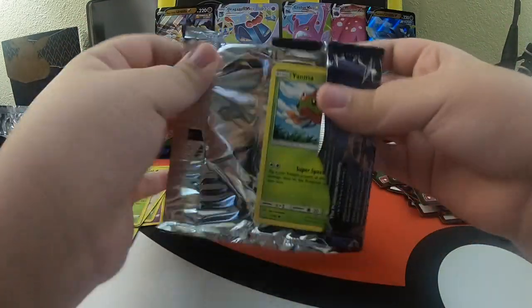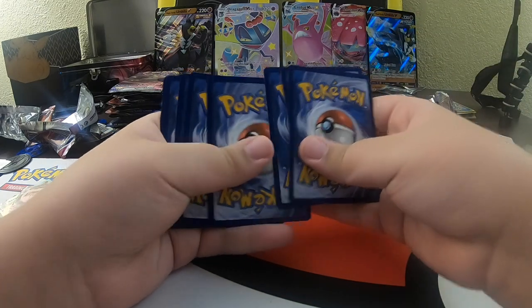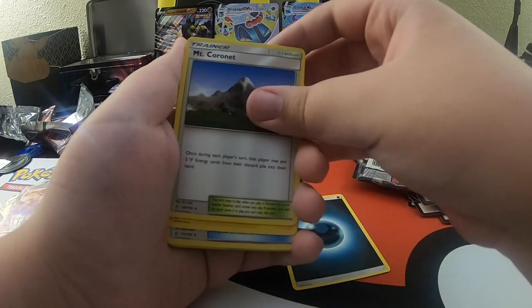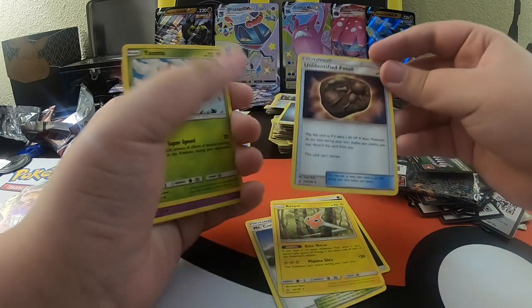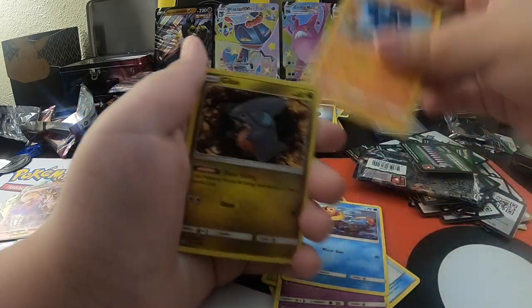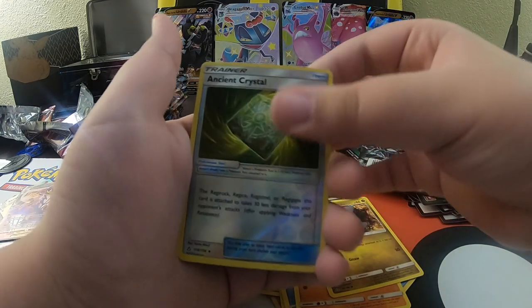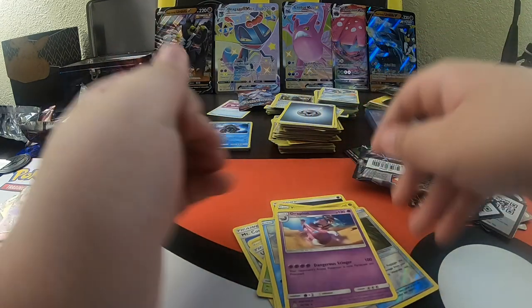On to our last pile - maybe this last pile might be a banger, just pull all bangers. One, two, three, four. Mount Coronet, Rotom, Identified Fossil - wait, this one has HP. Yanma, Jigglypuff, Buzal, Rilugil, a Reverse Holo Ancient Crystal, and a regular rare Giratina.